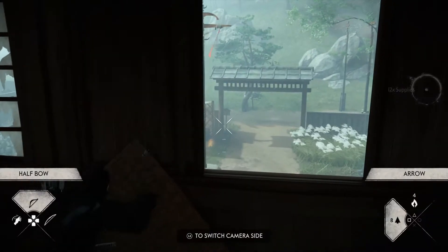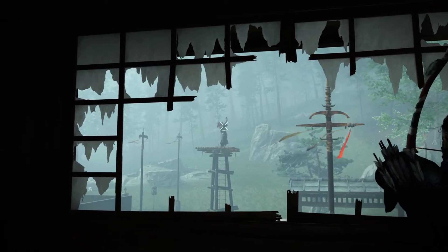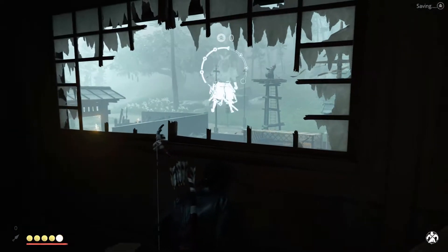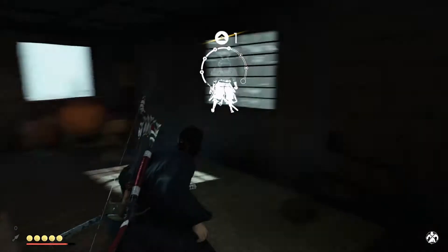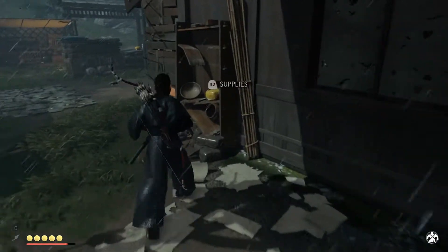Let's go ahead and climb up here. Where are they at? I see him. Should we pull out the longbow? No, let's pull out the halfbow. Couldn't headshot him. Dead. There we go — headshotted. Give me that technique point. But yeah, man, as you guys can see, that smoke bomb is just fire. I'm going to loot this place and talk a little bit.